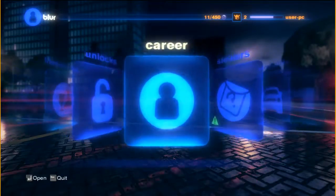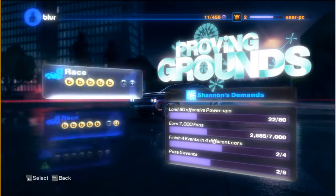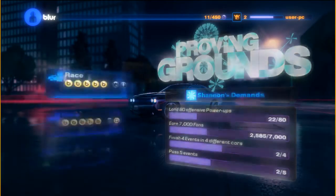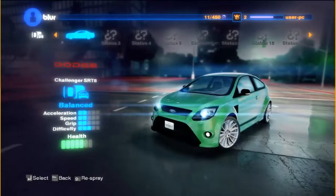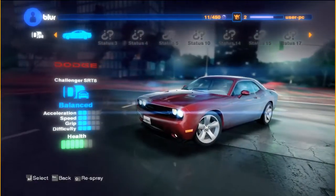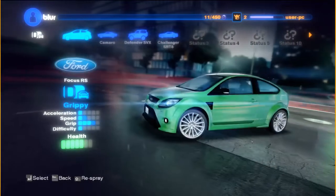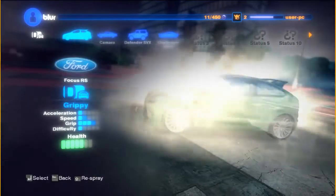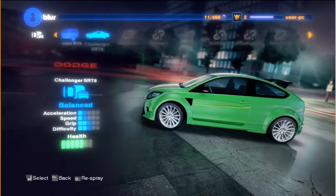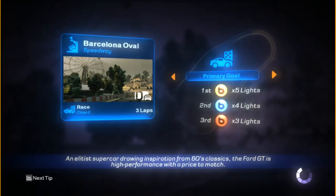Hopefully, let me know what you think. I'm doing the career mode and Barcelona Oval is the first stage. The Dodge Challenger is the car you unlock later on after completing the second race. The vehicles you actually start with are a Ford Focus RS, a Chevy Camaro, and a Land Rover Defender. For the sake of completeness, I'm gonna pretend I haven't unlocked those yet and start with the Focus RS — it's got better handling even though the other cars might be faster.